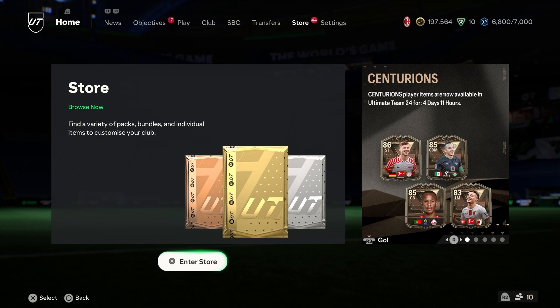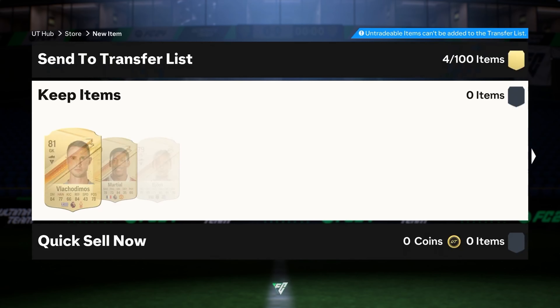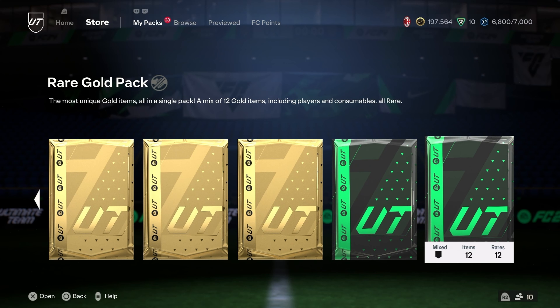Another premium gold players pack. I think the best we have to beat is like 82. Greece goalkeeper Boris — I'm not gonna try and pronounce his name. Martial, Haaland. Great.